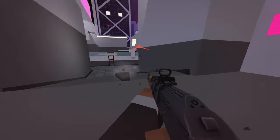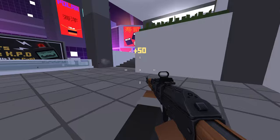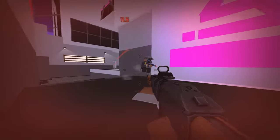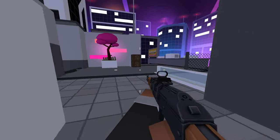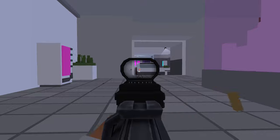Krunker has lots of ways to play, so everyone can find something they like. There are public modes like Free For All, Team Deathmatch, and Capture the Flag for classic shooting fun. If you want something different, there are modes like Kill Confirmed and Hard Point with special goals that need strategy. You can also play party games and make your own modes like Gun Game, Infected, and Parkour.